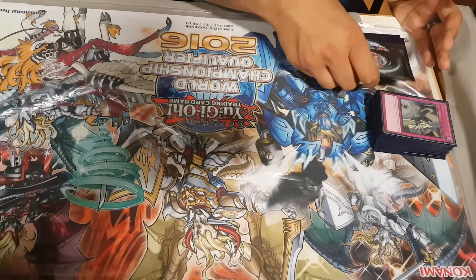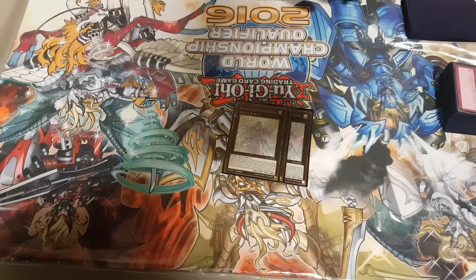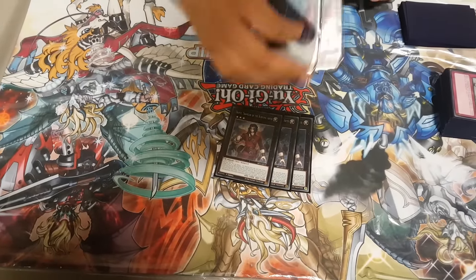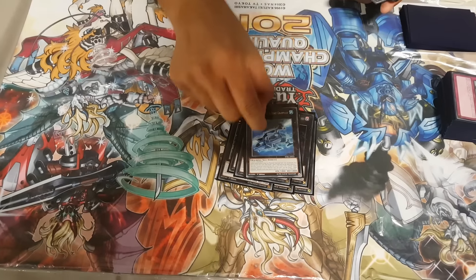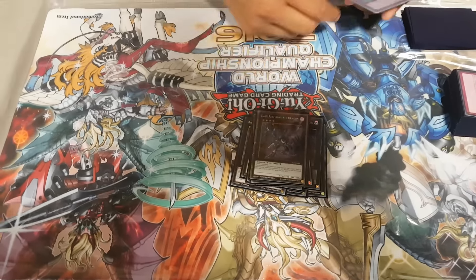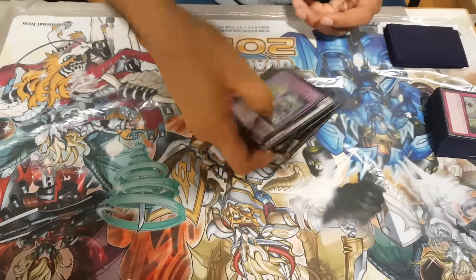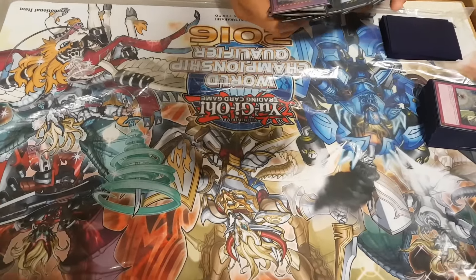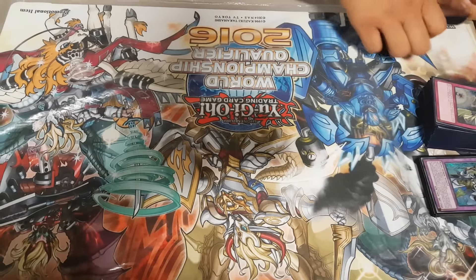The Extra Deck is pretty standard. I played 3 Beatrice, 3 Dante, New Break Sword, Nightmare Shark, Livia, Grand Pulse, F-Zero, Dark Rebellion. And then I played a Filgrim and a Virgil because I want to have two different effects rather than just being linear to the one. I also didn't play the Bugs because there's no space for them, so I'd rather play 3 Beatrice.